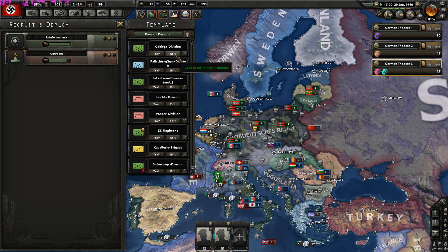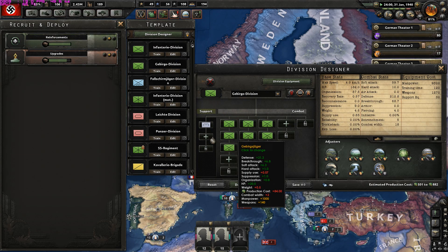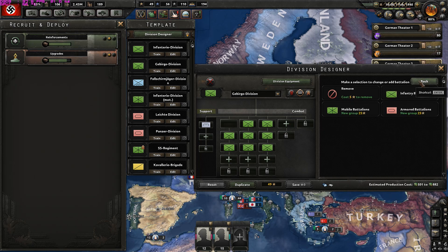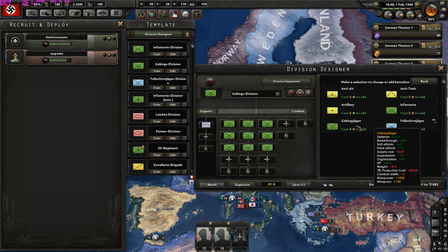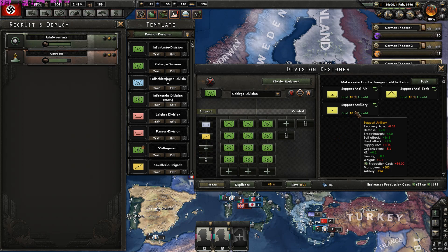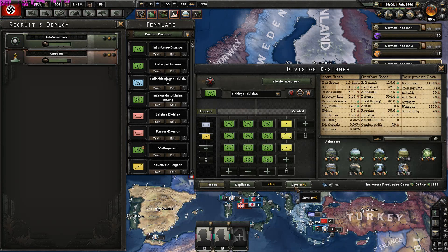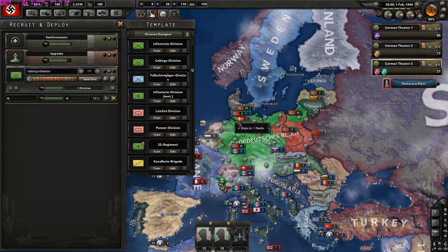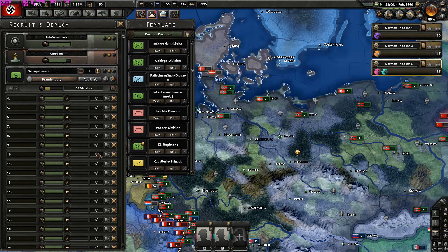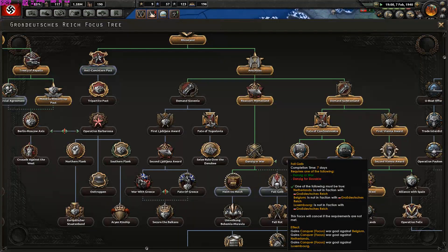The Gebirgs division is a well-equipped mountain division — mountaineers are always the better call. Let's expand them, adding more to their lines and also adding artillery, anti-tank, and anti-air. Let's train many Gebirgs divisions in Berlin — 800,000 men. Japan, I can barely accept your help right now. It's time for Fall Gelb.